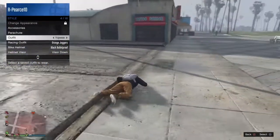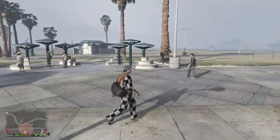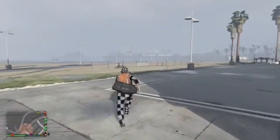Once you land and he's going to take off the parachute, you click the outfit right now, and there you go — the duffel bag is on that outfit.